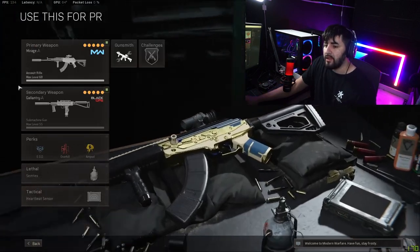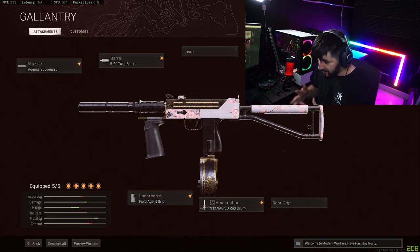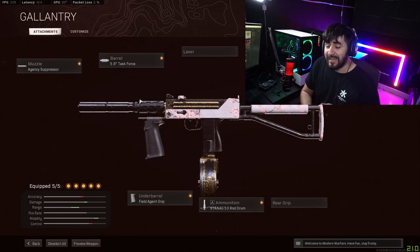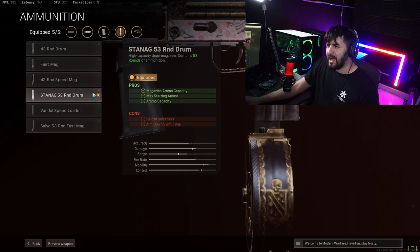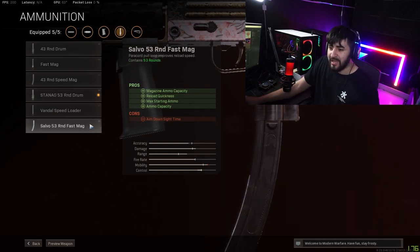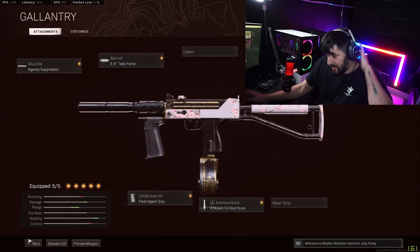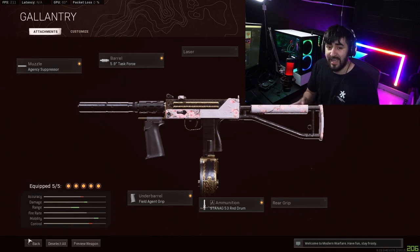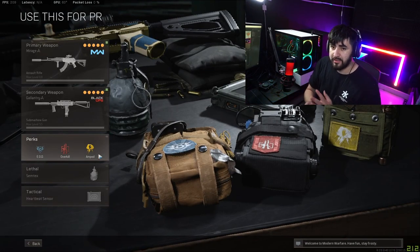Here's my Mac 10 setup: agency suppressor, 5.9 task force barrel, raider stock, field agent grip, and the standalone 53-round drum. The reason I use this one is because the reload time is the same as a fast mag, which is kind of broken. I've put out plenty of clips with this exact setup — it's nasty, trust me.